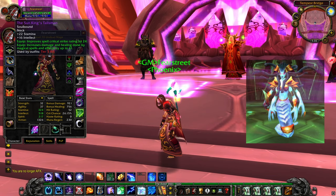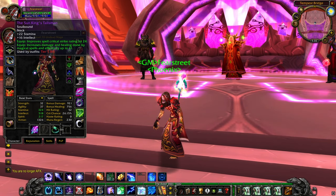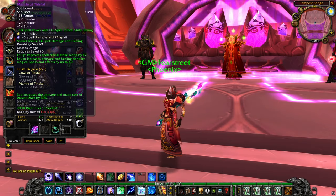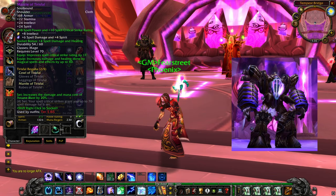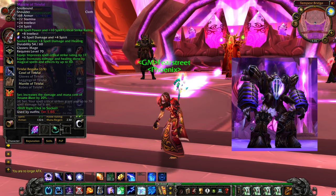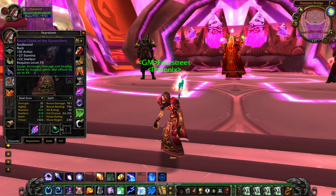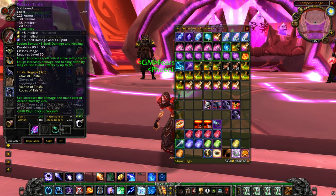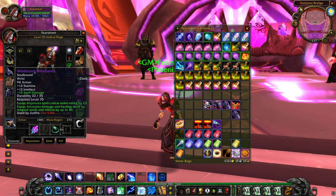For the neck we're using Sun King's Talisman, which drops from the Verdant Sphere from Kael'thas in Tempest Keep. For the shoulders we're going to use the tier 5 shoulders, which also drops from Tempest Keep from the boss Void Reaver. The cloak, Robe of the Sunstriders, drops from Kael'thas. For the chest we are going to use the tier 5 chest piece, which also drops from Kael'thas Sunstrider.